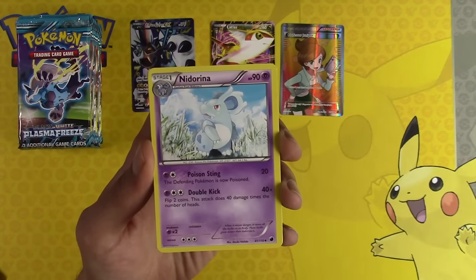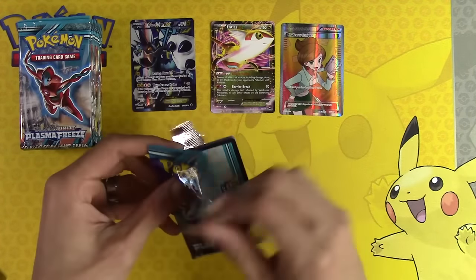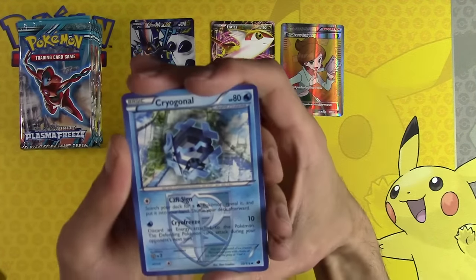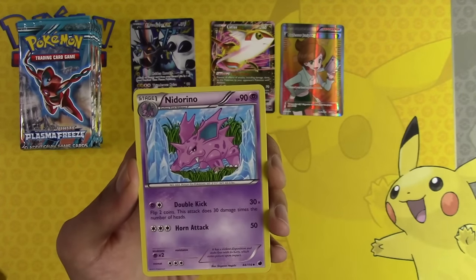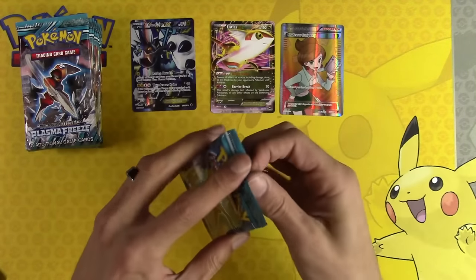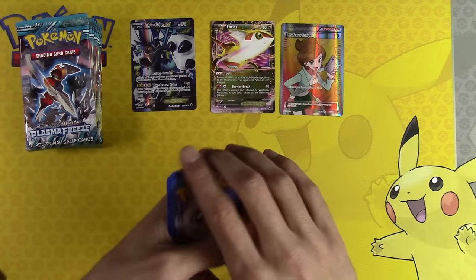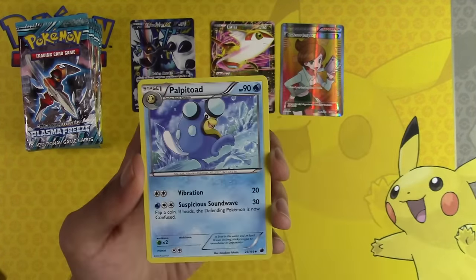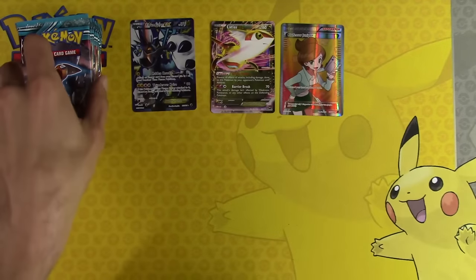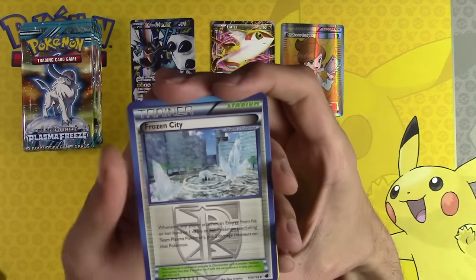Plasma Ball, Nidorina, Druddigon, Beedrill, Chandelure. So many doubles and triples and everything that we're getting out of this box. Krokorok, Palpitoad, Nidorino, Plasma Energy Reverse Holo, Zekrom. I'm not feeling it - are you feeling it? Any secret rares would be awesome to hit. Espeon, Palpitoad, Nidorino, Minccino, Steelix. Thundurus - I cannot get over how awesome that Thundurus looks. The color scheme in that card is so beautiful.